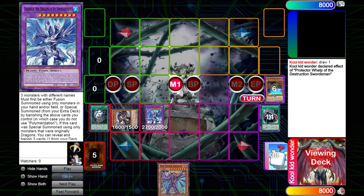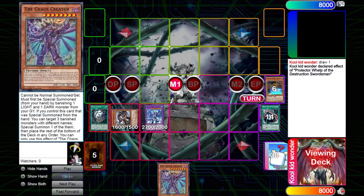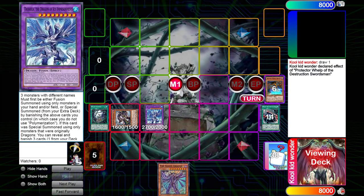We get to use Trishula's effect: we banish the top card of our opponent's deck and a card from their hand, but more importantly, we get to banish any card from our deck — it doesn't have to be a monster. This has really nice synergy with the Chaos Creator, because Chaos Creator summons any of your banished monsters, and Trishula lets you banish any monster from your deck. So you essentially get to tutor out any monster from your deck, which is really, really strong.